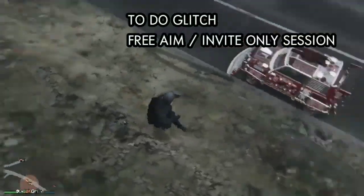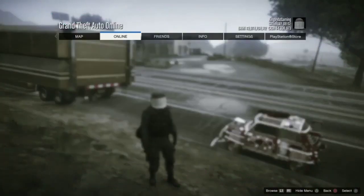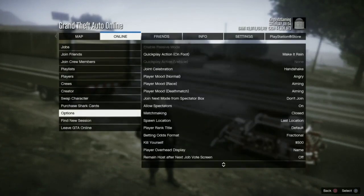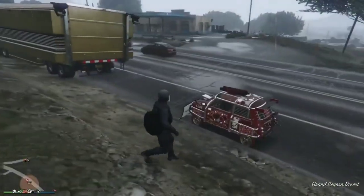There are two ways of duplicating the car. Right now if I press on my pause menu and go to online, I do not have the criminal enterprise packet because I already did the glitch that way. If you do have it, there's a way I'm going to show y'all as well, but I don't have it so it's going to be a little bit harder. You can look it up that way too.